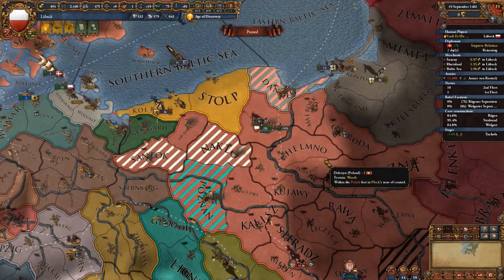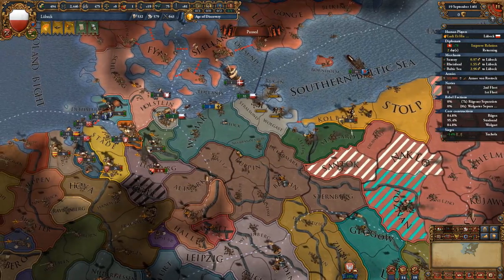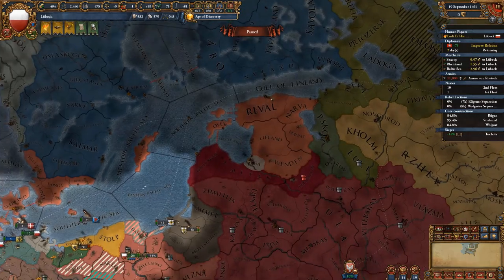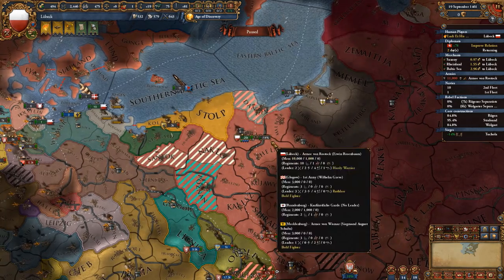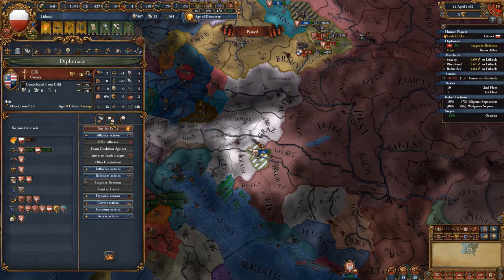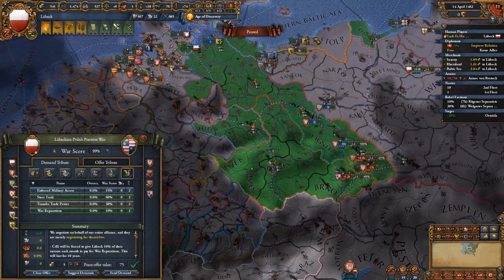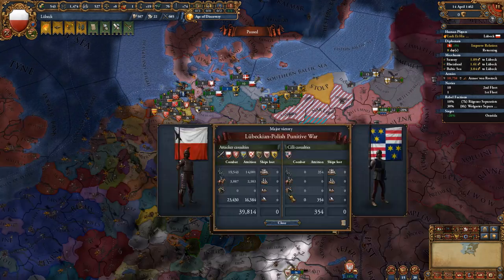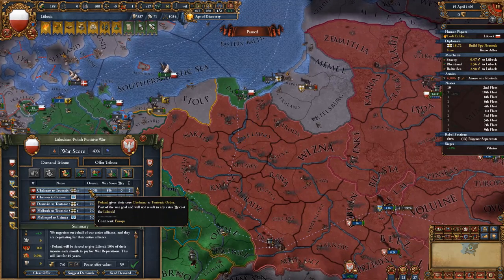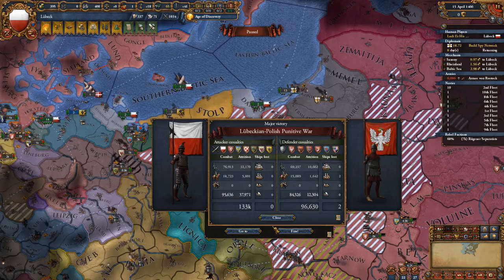While waiting for aggressive expansion to drop within the HRE, you can always wage wars in eastern Europe — the Livonian areas, Teutonic areas, and even Polish areas if lucky — to grab as much trade power as possible, since that is your end goal as a trade nation. As coalition leader you can peace out enemy allies one by one, reducing their strength to nothing. When peaceing out distant nations with no trade power in your nodes, go for steer trade rather than trade power. Note that in coalition wars you cannot take provinces directly unless you had a core on them before, but you can return provinces or take money, trade power, and war reparations.